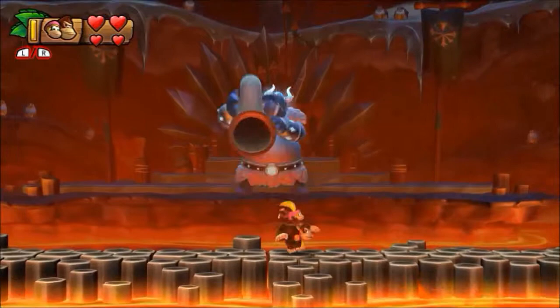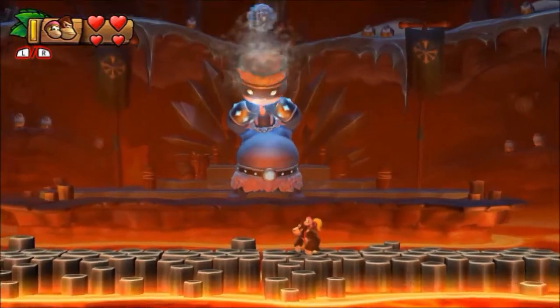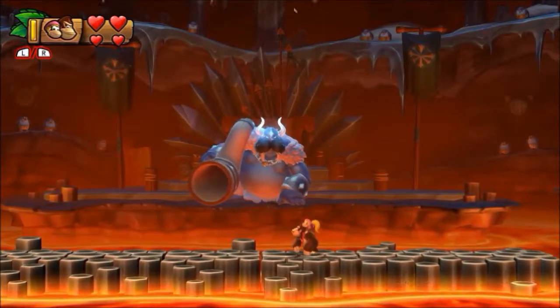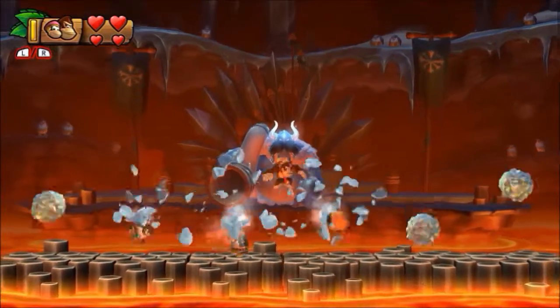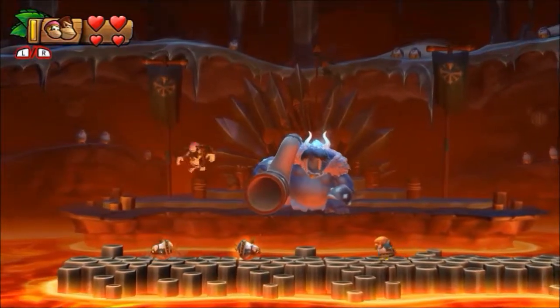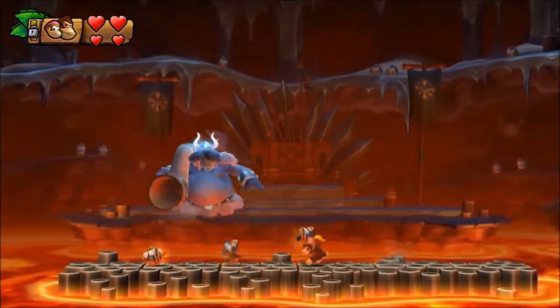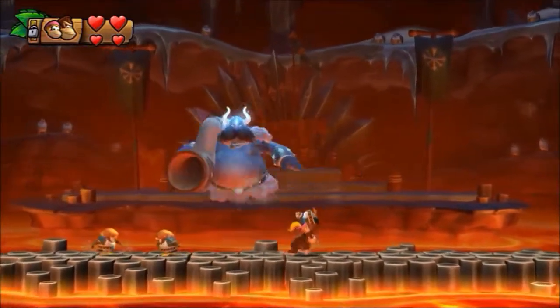Okay, so you can see there's a foreground and a background. When he's in the background he's gonna shoot things out of his big horn at us. Right here it's gonna be penguins. You just jump on them and throw them back — that doesn't really damage him, it just brings him forward to fight us again.